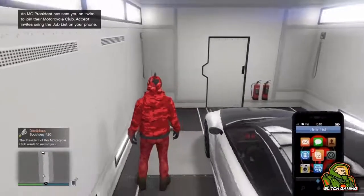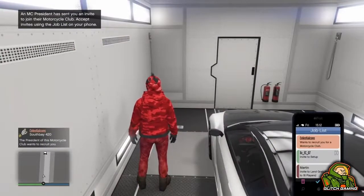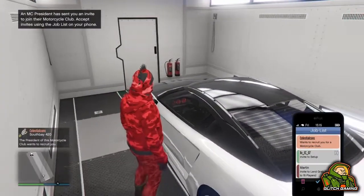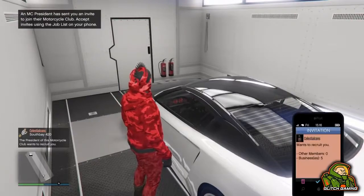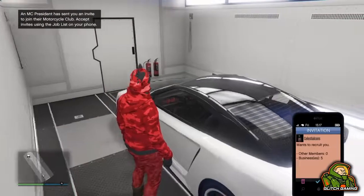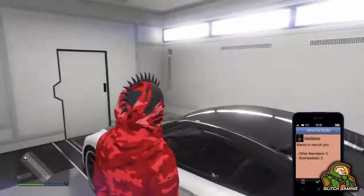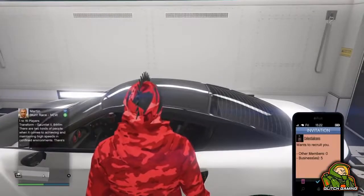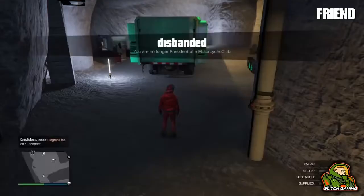On your screen you'll see an invite from your friend to his Motorcycle Club. Go to your job list, press on the invite, and hover over it on the last confirmation screen. When you're ready, accept it by pressing X or A. As soon as it hits the black screen, tell your friend — be in a party together — and as soon as you say 'now', your friend is going to disband his MOC.